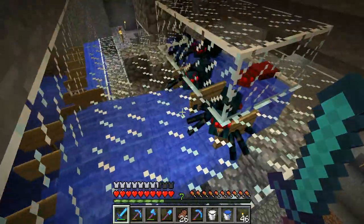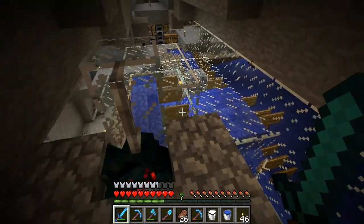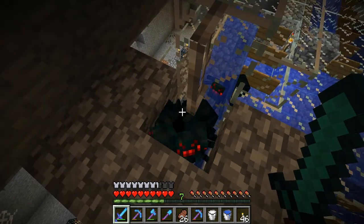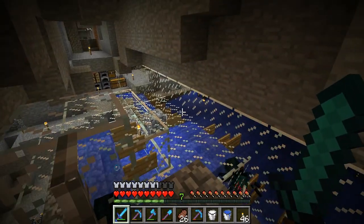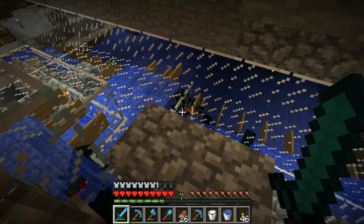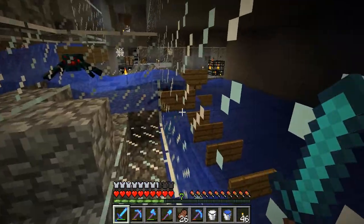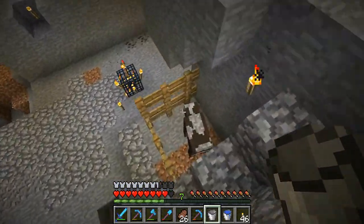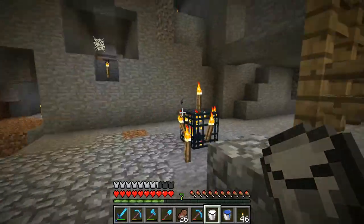I'm gonna dig out this hole. These guys have some trouble getting stuck but I'm gonna be standing hopefully right here. These guys are the biggest pain in the ass ever. I really hope they would fix the mob glitch. These guys fight the water current so much - most mobs just go with the flow, but these guys fight it like they could probably swim upstream. You have to stand in the right spot.